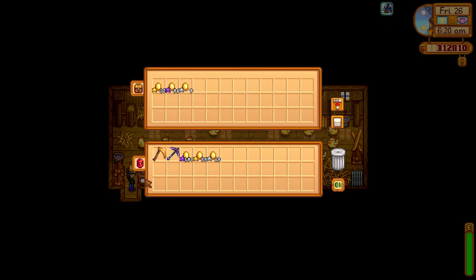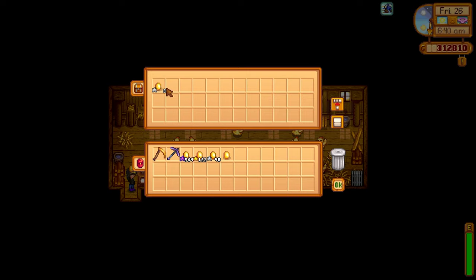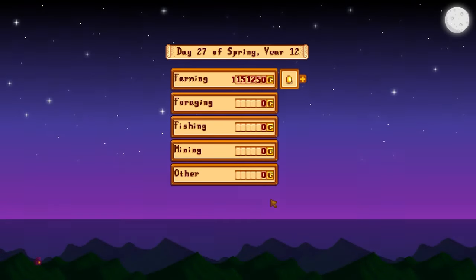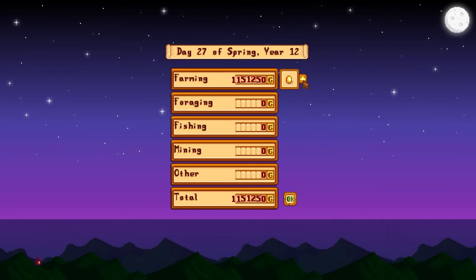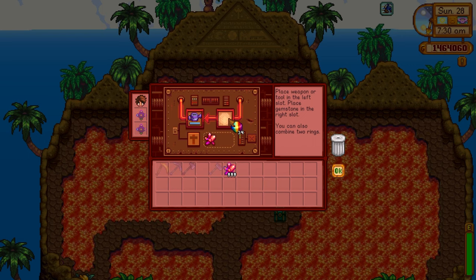The second coop yielded similar results with iridium star eggs in the 90s; third shed: 96 iridium; fourth: 95; fifth: 86. The sixth shed hit 97 — a record. The seventh: 95. Overall we ended up with 746 iridium golden eggs across all coops — a week's worth — totaling 1.1 million gold. That's why you want these professions if your farm is filled with chickens.